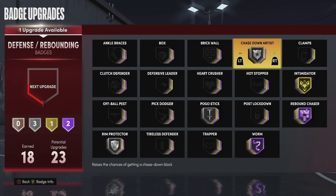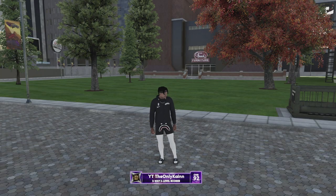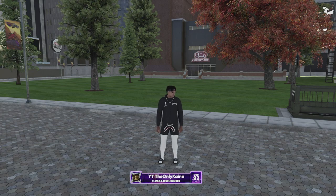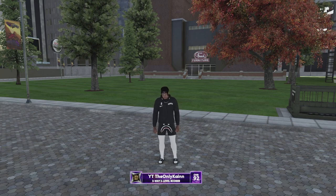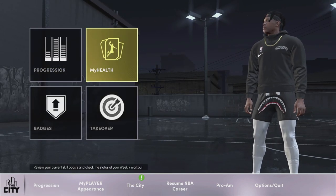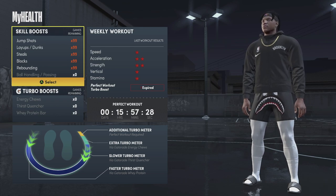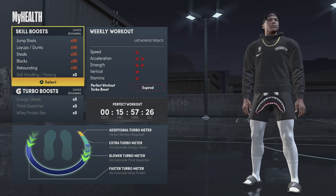So the top two badges you need are Rim Protector and Chase Down Artist — those are the main ones. You can also put on Clamps, so if they take a contested layup you can snatch block it. If you guys can put those on gold or higher, that would be perfect. Now I'm going to be honest — I do not know for sure if this does help, but I feel like these skill boosts do help. As you can see, I have 99 jump shot boosts, 99 dunks, 99 steal, 99 blocks, 99 rebounding.